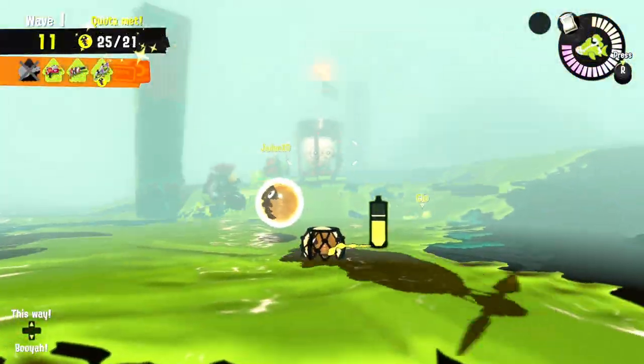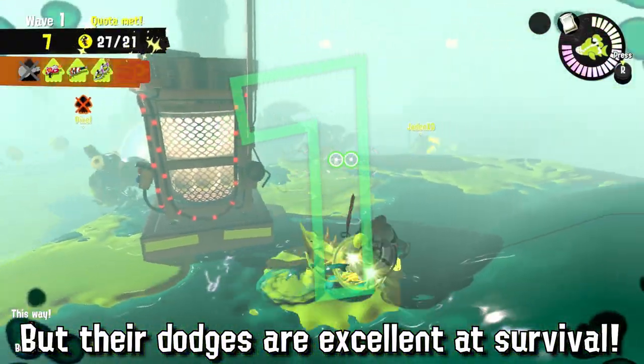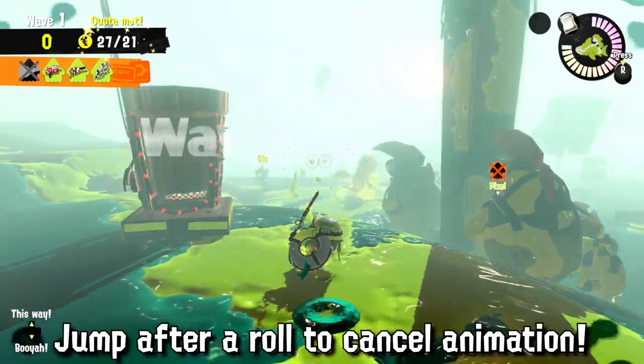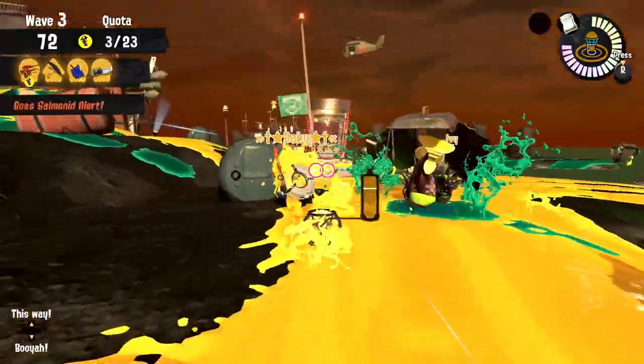On the other hand they have a faster dodge roll, and if you remember my tip about rolling with Dualies: you can use it to roll through salmon and ink without being slowed down. And if you jump after your first roll you can immediately do a second roll right after — that's what we call roll cancelling. Because of the range, I think they excel against Steelheads and Fish Sticks.